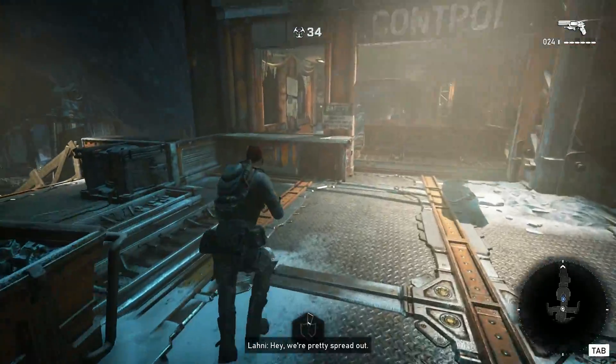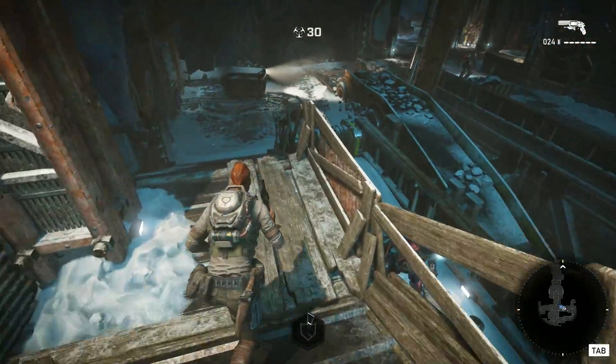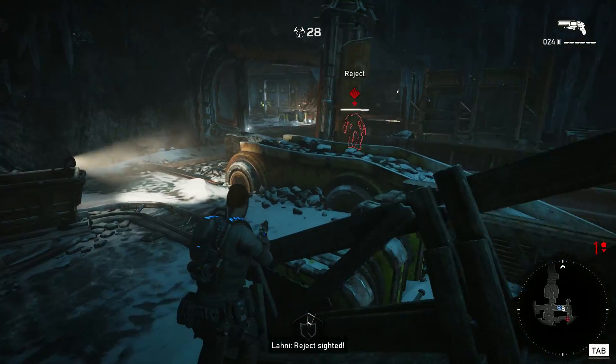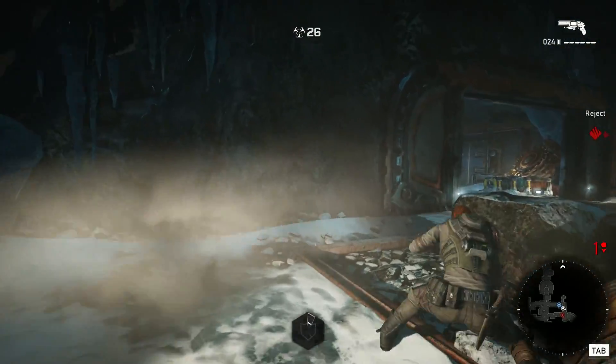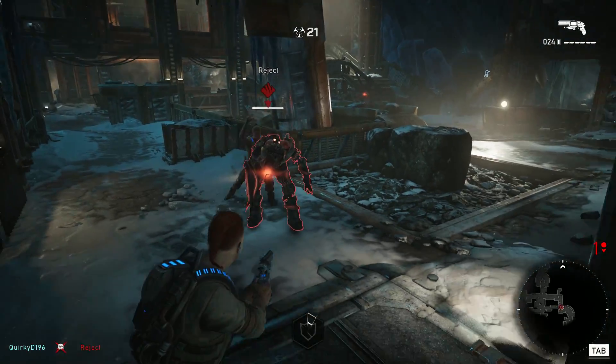If you come across Sires, you're just going to want to group together and smack them up as fast as you can. Just everybody melee them — don't waste your ammo on them. In this first supply room around the corner you're going to have a boom shot and a couple of ammo boxes that you might want to grab.